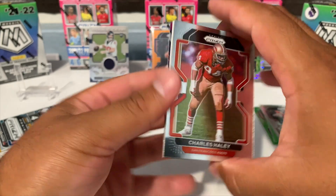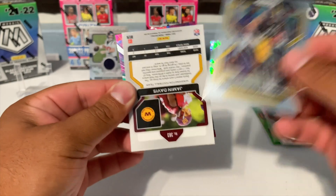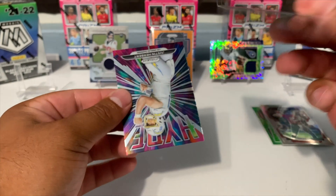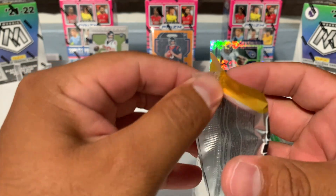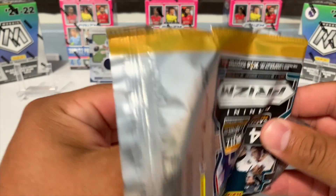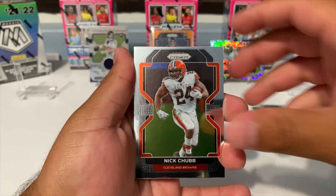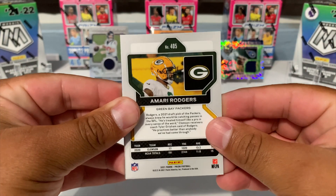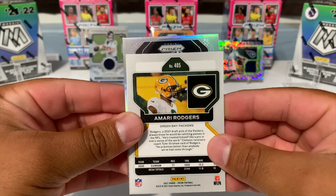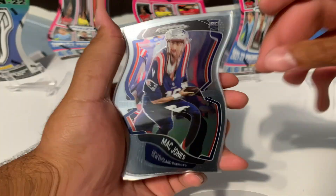I thought it seemed like a purple pulsar or something — we got Charles Haley, Chase Claypool, a backwards card of Jahmien Davis base. Here we go, last pack. I believe we're missing one silver — maybe a Trevor Lawrence silver. We got Bud Dupree, a Nick Chubb, Amari Rogers. Let's see if we can pull at least one rookie silver. No, it's not going to be — we got Emmett Smith and Amari Rogers. Wow, all right.